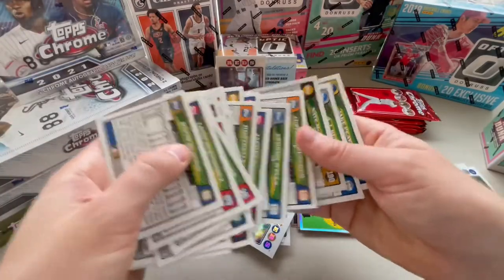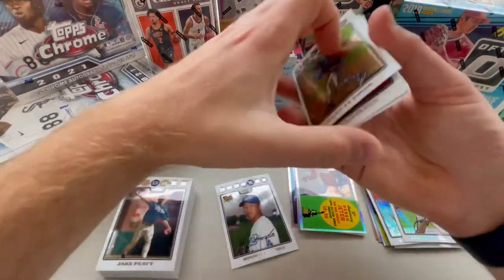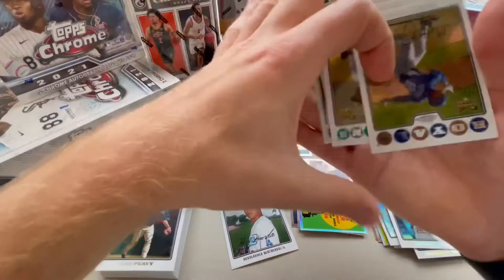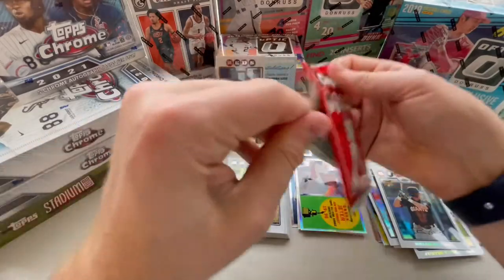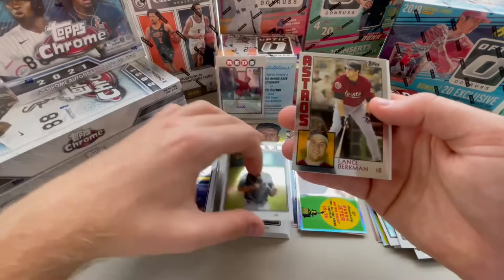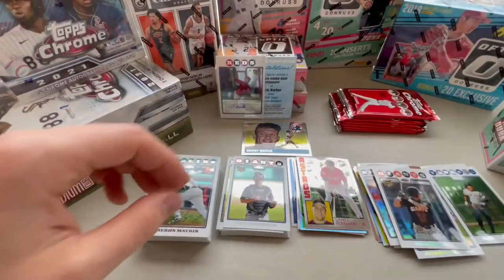It's a refractor. Verlander refractor. So we do have two more. Let's see if we missed any of the rookies - and of course we did. Brian Bocock. Dan Uggla. Stefan Holm. Lance Berkman, 1984 Topps. And Cameron Maybin. And a checklist.